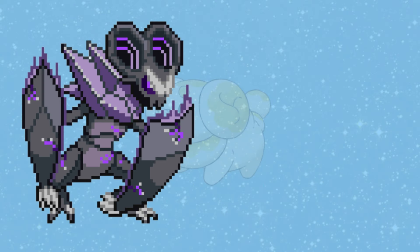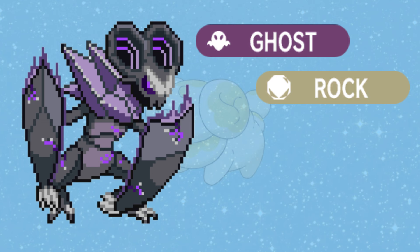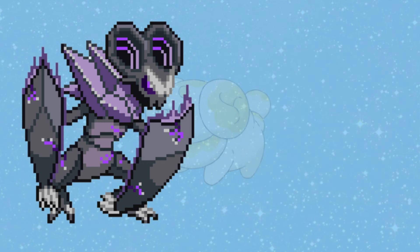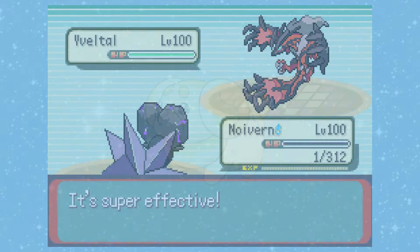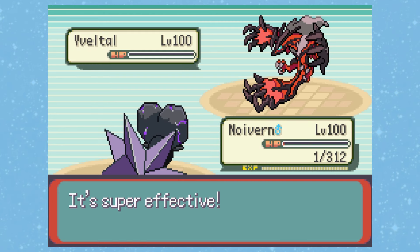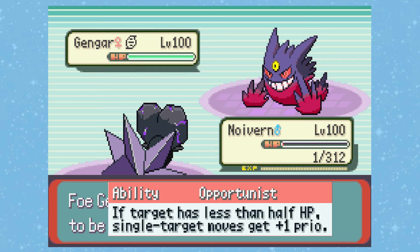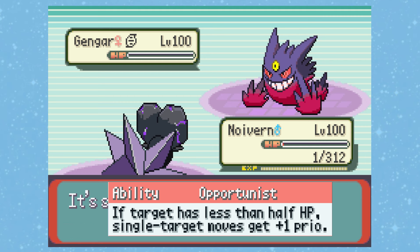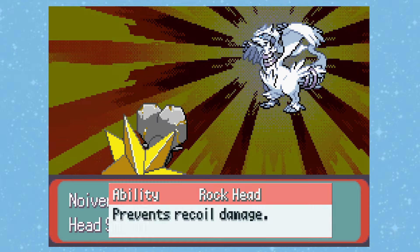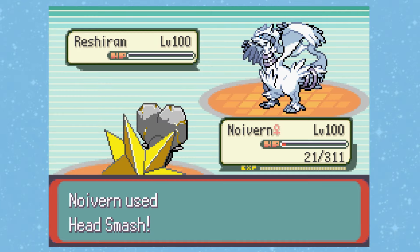I had to know what Redux Noivern could do, especially since it's now a rock/ghost type — the first of its kind. Statistically it's identical to regular Noivern, but the attack and special attack are switched. Unlike Redux Clawitzer, it gets three abilities to choose from depending on how you want to use it. It gets Hyperaggressive, which causes its moves to hit twice and allows another chance for secondary effects. Opportunist, which gives all of its moves priority if the foe has less than 50% HP. And lastly, Rockhead, which prevents it from taking any recoil damage.